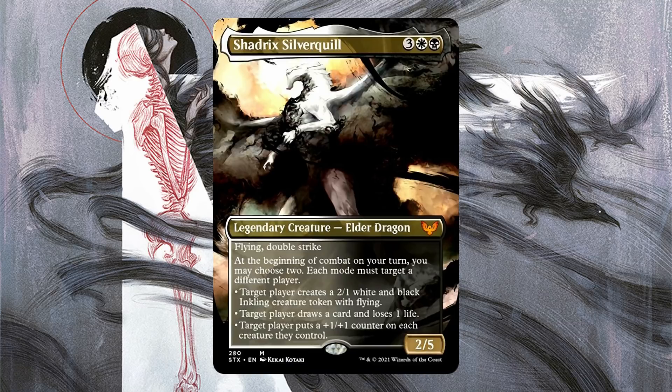Shadrix, Silver Quill is three white black for a two-five legendary elder dragon. It has flying and double strike. At the beginning of combat on your turn, you may choose two — each mode must target a different player. Target player creates a 2/1 white and black Inkling creature token with flying. Target player draws a card and loses one life. And target player puts a plus one plus one counter on each creature they control.